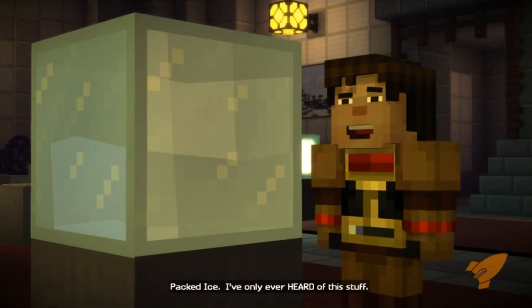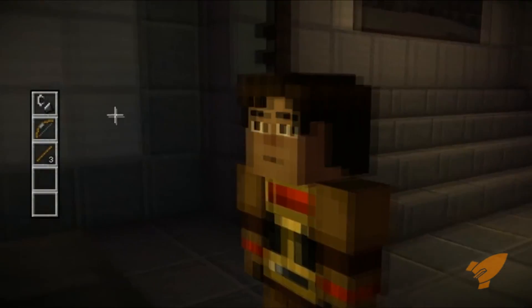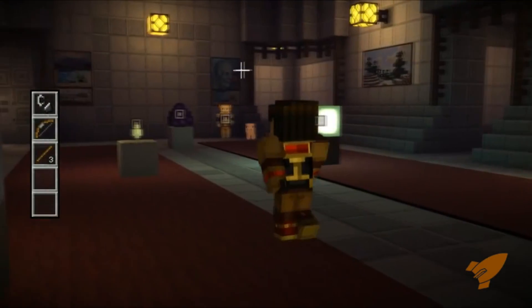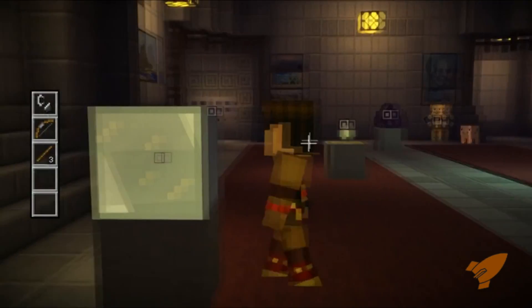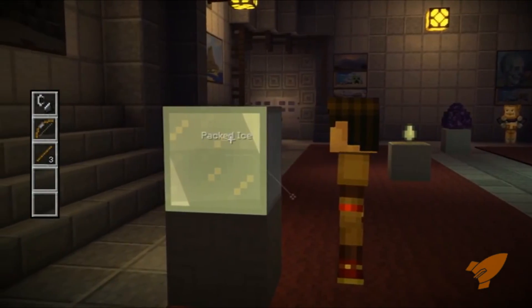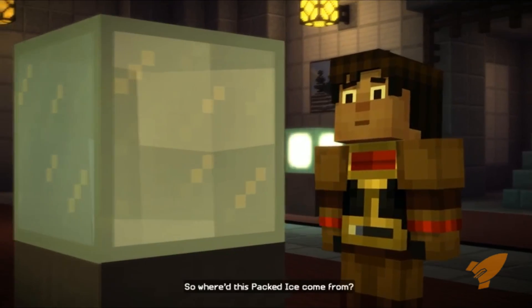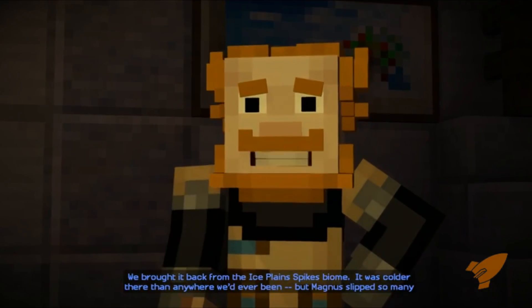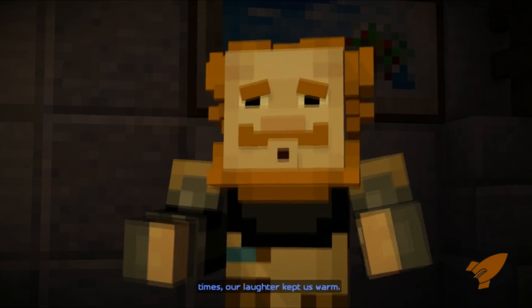Packed ice. I've only ever heard of this stuff. Where'd this packed ice come from? Oh, we brought it back from the ice plains spikes biome. It was colder there than anywhere we'd ever been, but Magnus slipped so many times, our laughter kept us warm.